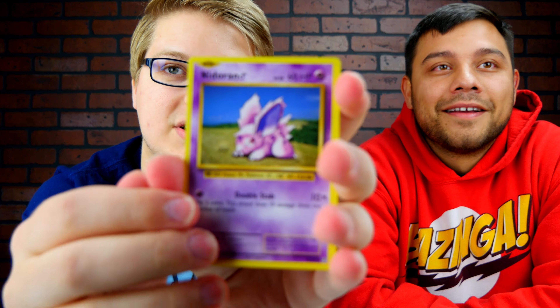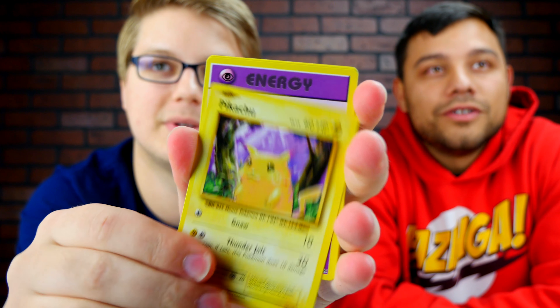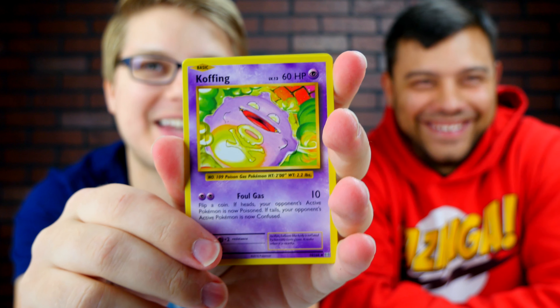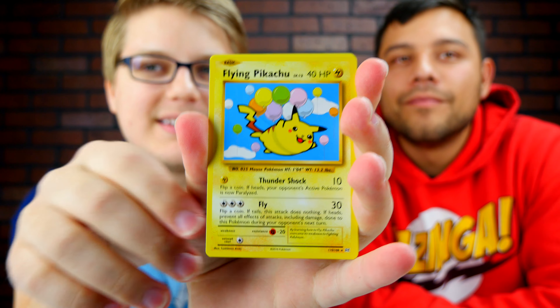All right, this is my final pack. I'm feeling good about this one. We've got Nidoran, Machop, Growlithe, Pikachu, Energy. Hold your breath... A Flying Pikachu! That's a secret rare. Is that really? Yeah, it is. What does it say at the bottom? On the bottom it says 110 — 110 out of 108. That means it's a secret rare. No way! That's a secret rare, dude. That's really cool. Flying Pikachu!